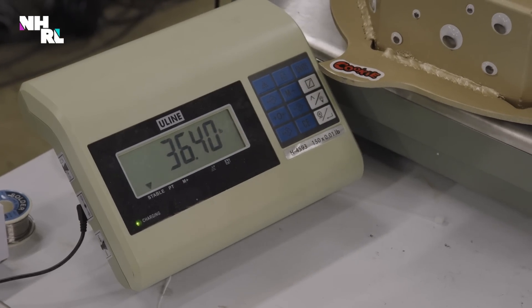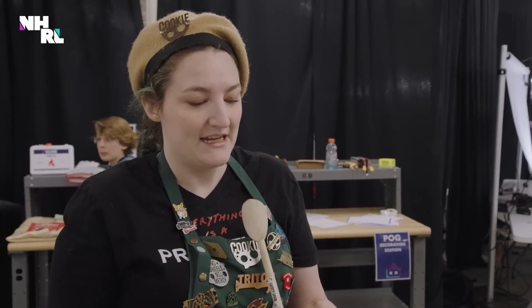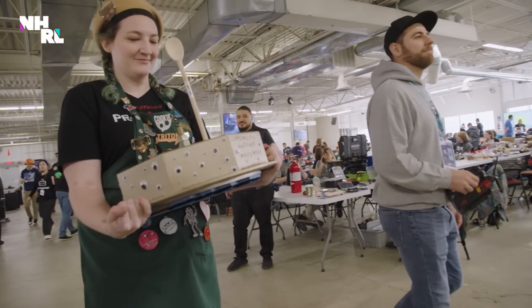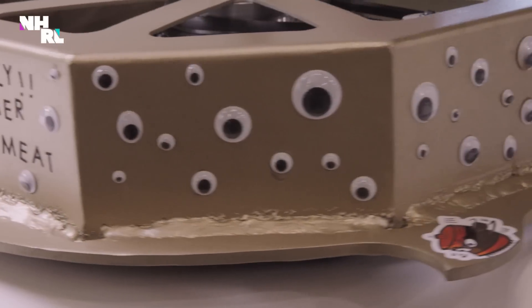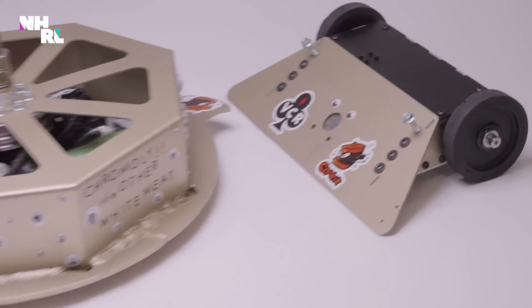Part of the reason I want to keep Cookie close to a conventional 30-pound weight limit is I do intend to fight it in other 30-pound competitions. So at Norwalk, I get the added benefit of being able to have a more rigid base plate — it has a heavier AR500 base plate — and we get the mini-bot with this weight bonus that I think should make a really big difference.